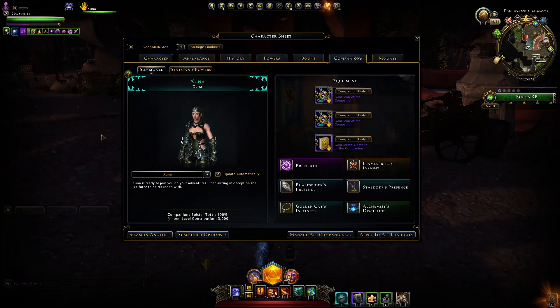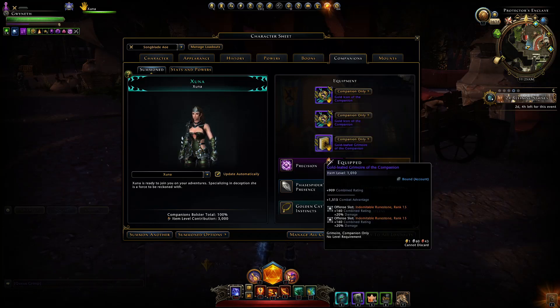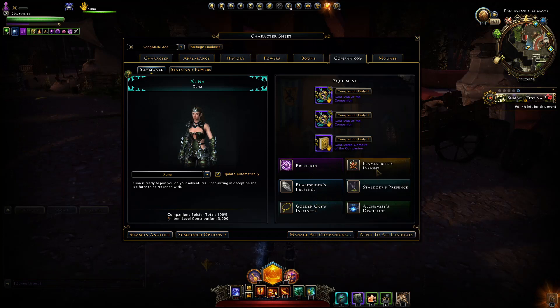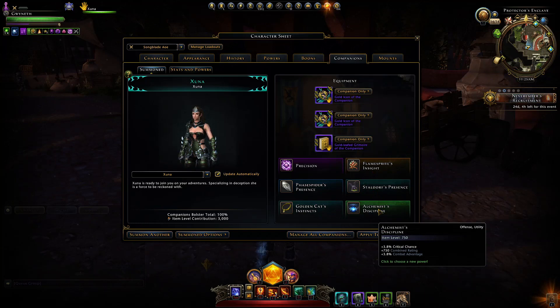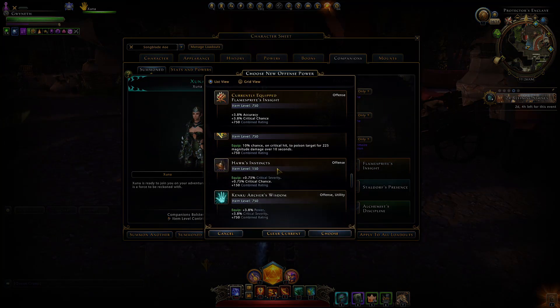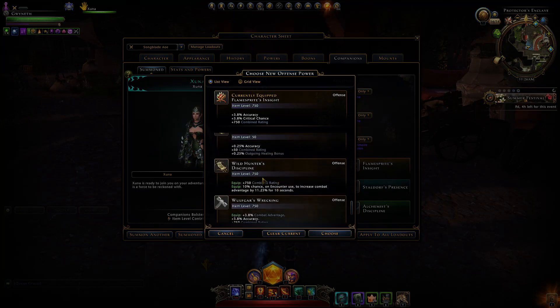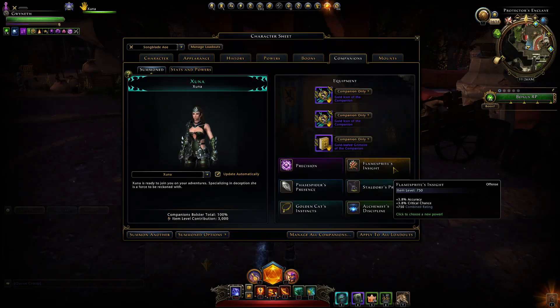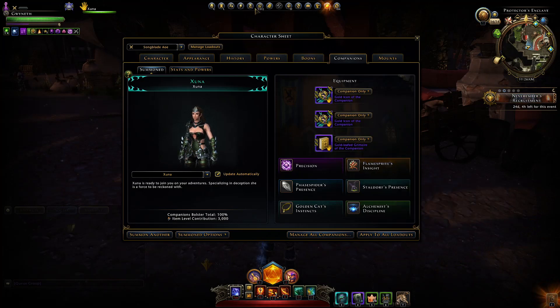For Companions, I'm using Aksuna — she's versatile and among the best in any situation for AoE, jumping between targets with her Bloodbath and applying a Bleed. For equipment I'm using a mix of Critical Strike and Combat Advantage with Indomitable Runestones, Precision as my Enhancement, and equip powers giving Combat Advantage and Crit Chance — Face Spider, Golden Cat, Flame Sprite, Staldorf's Presence, and Alchemy's Discipline. You could swap Flame Sprite for Wild Hunt Rider since we cast a lot of Encounter Powers, though Combat Advantage isn't the best stat to stack in AoE.